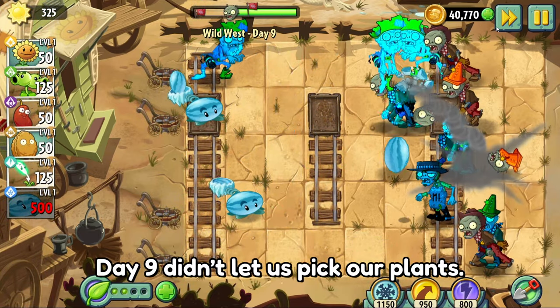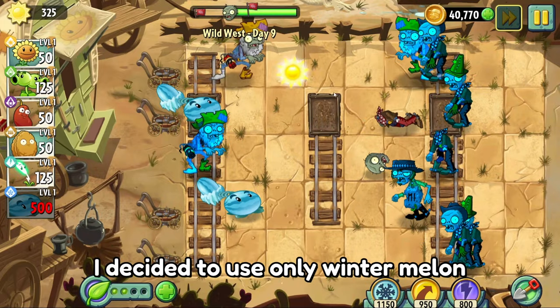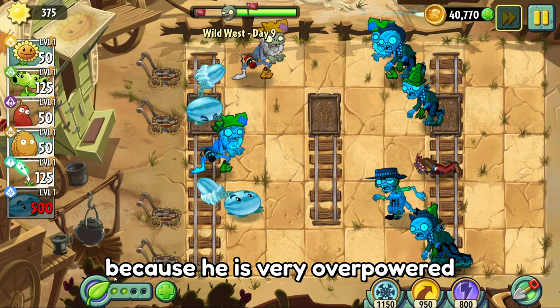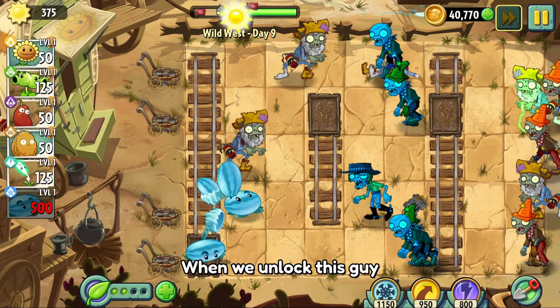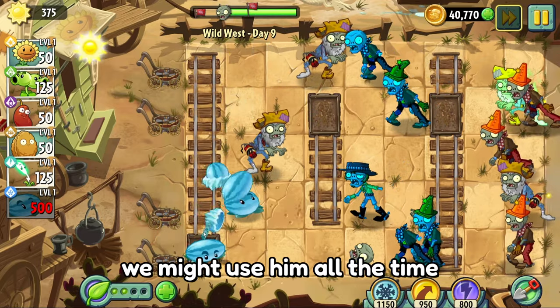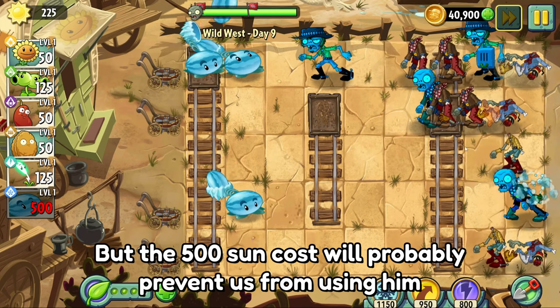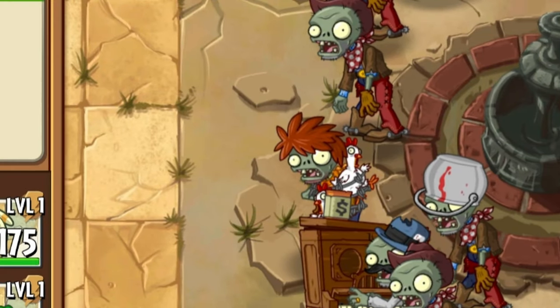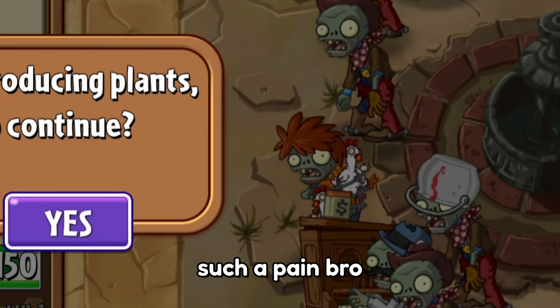Day 9 didn't let us pick our plants. Even though I could use any plant for this level, I decided to only use Wintermelon, because he is very overpowered. I beat the level first try only using him. When we unlock this guy we might use him all the time, but the 500 sun cost will probably prevent that. Chicken! This is gonna be such a pain.